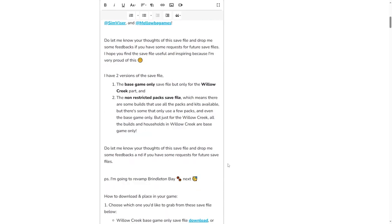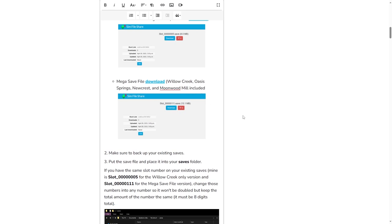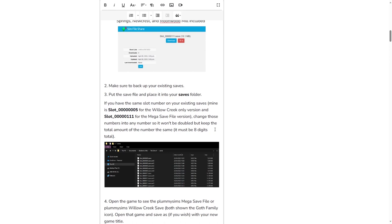On this blog post there's a mini tutorial on how to download the save file. We have two download links: the first is the Willow Creek base game only save file at slot number five, and the other is the mega save file download that includes Willow Creek, Oasis Springs, Newcrest, and Moonwood Mill at slot number 111. Make sure to back up your saves - just copy them to any folder on your PC or Mac. I'm terribly sorry for console players as there is no way to download the save file.